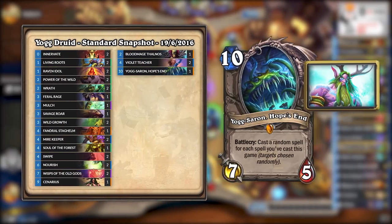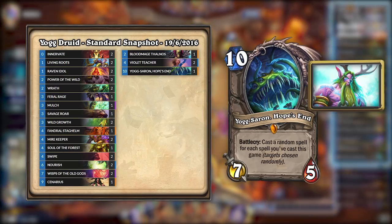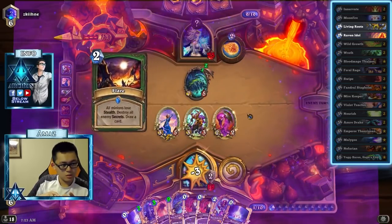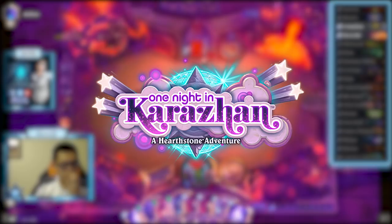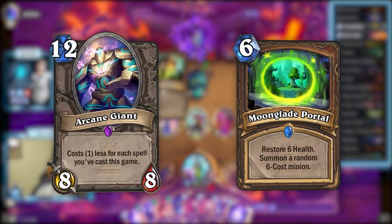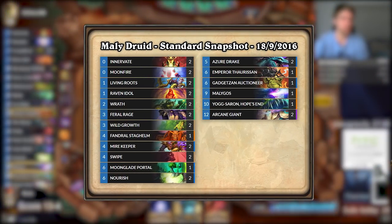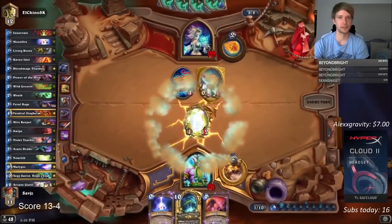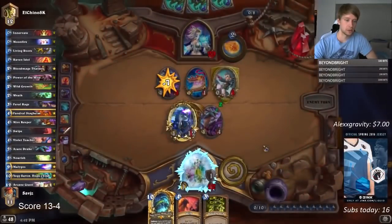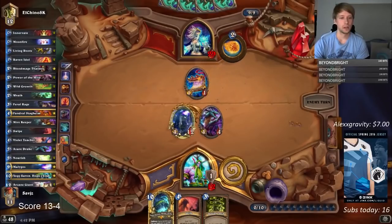However, Yogg Druid was still being tinkered with, and it was eventually tuned to the point where it finally crept into Tier 1. During that time, Yogg enabled many decks, as that was the strength of the card. Once One Night in Karazhan hit, Yogg Druid became even better with the addition of Arcane Giant and Moonglade Portal. To complement the new additions, the deck added Malygos and Moonfire as a finisher. All in all, the deck had tempo, finishers, and ways to come back from losing. On first glance it could look randomly assembled, but it was actually very consistent, no small thanks to how the Year of the Kraken slowed down the meta, enabling cycle decks to overperform.